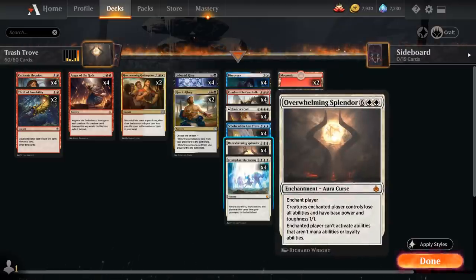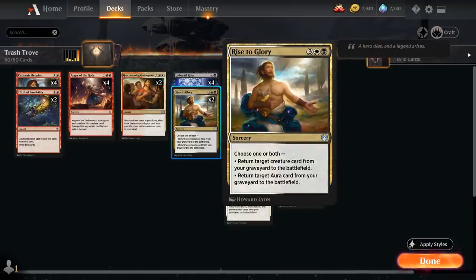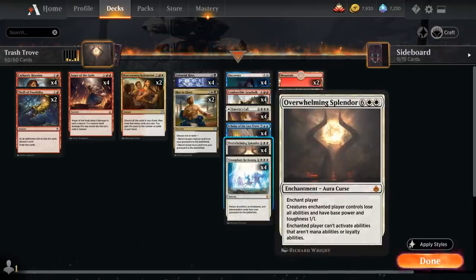We also have the full playset of Overwhelming Splendor as an enchantment we can get back with Triumphant Reckoning. It's an eight mana enchantment aura curse that enchants our opponent: creatures the enchanted player controls lose all abilities and have base power and toughness 1/1, and the enchanted player cannot activate abilities that aren't mana abilities or loyalty abilities. We can also return it with Rise to Glory, which for five mana can return a creature card and/or a target aura card from our graveyard to the battlefield — including Overwhelming Splendor, which counts as an aura.